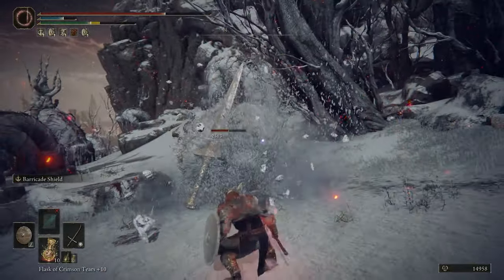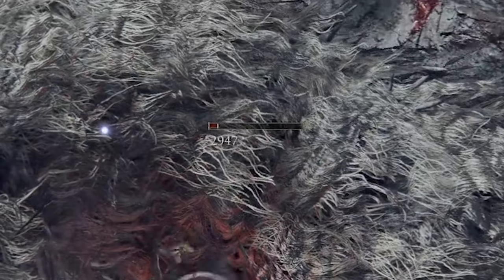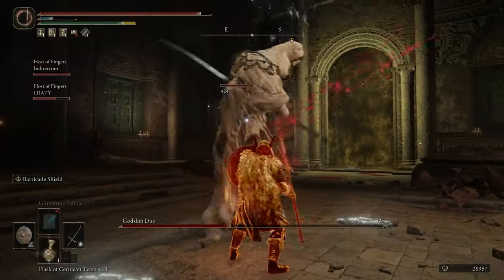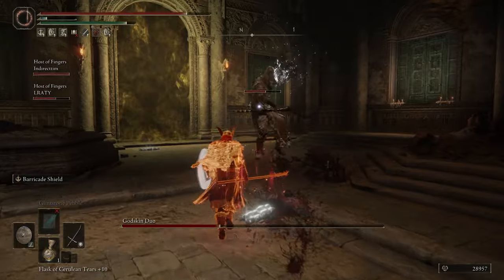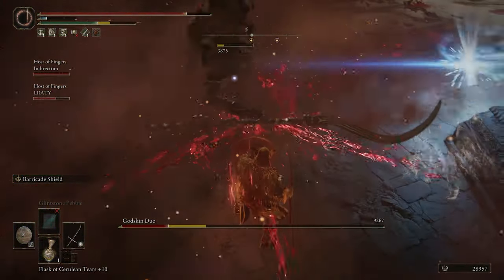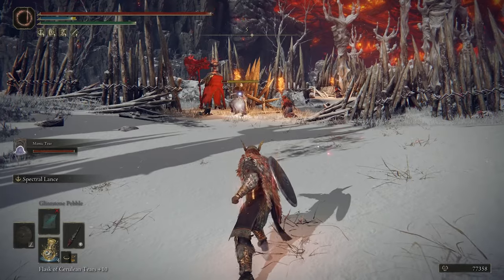The upfront physical damage on this thing is really nice, while still being able to proc a blood loss in one to two attacks. I don't want to say this weapon is broken, but it's definitely really strong, so I didn't want to just pass it up. I'm mainly using this during boss fights because of its crazy damage, or if I just don't feel like using Ashes of War and just want to constantly jab at enemies.